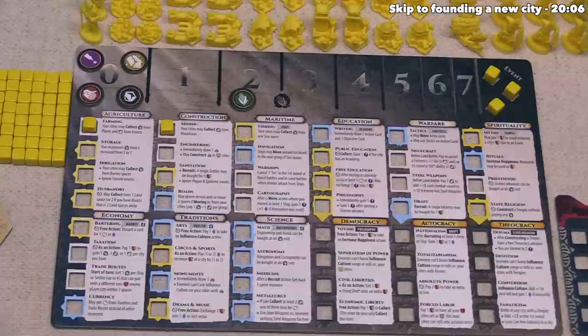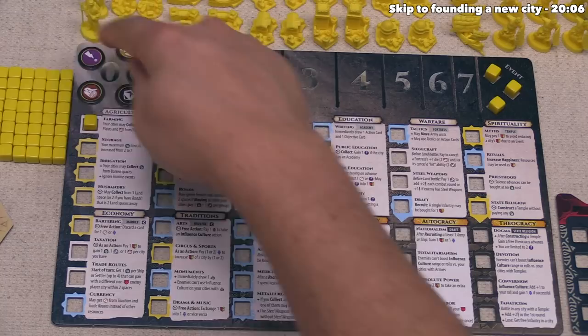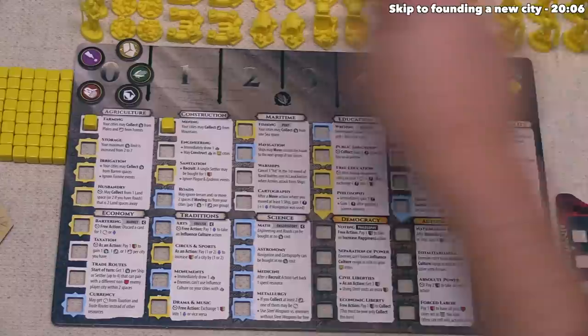Play can move clockwise over to our yellow opponent, and they are playing as the Celts today. After thinking through their options, they're going to start by advancing just like we did, but they are going to advance into irrigation. That is of course going to cost them two food — that's always the cost. You could spend gold as a wild resource instead of food if you wanted, and you can also spend ideas for this.